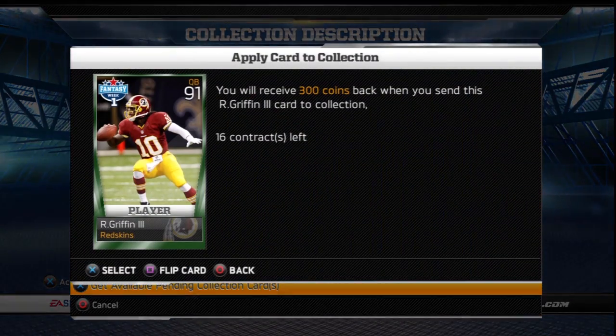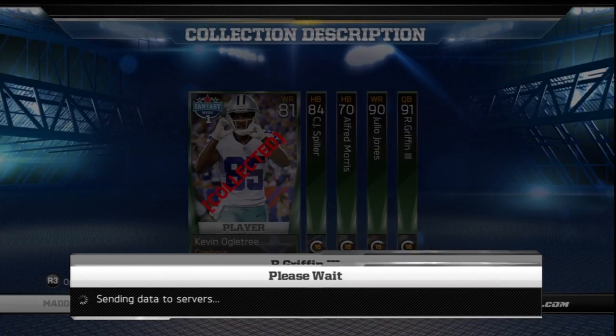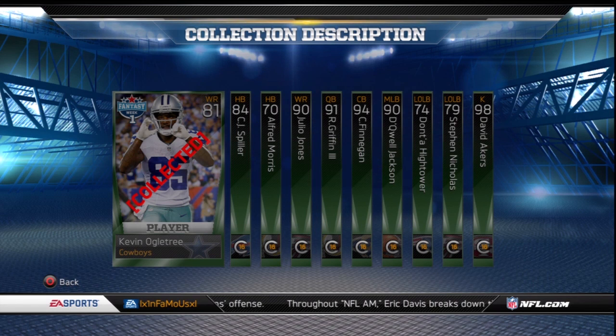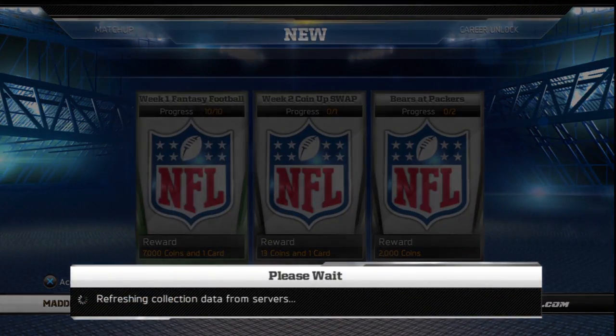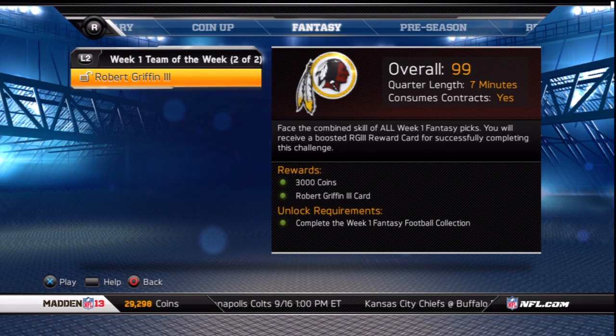Week 1 fantasy cards were also released this past week as well as all the solo challenges to go along with them. You could pull these in pro, all pro, and legendaries. I bought a couple legendaries and an all pro and did not receive any of the fantasy cards, so rather than try my luck pulling them from packs I went with the sure thing and bought all 9 off the auction house. The 10th one, David Akers, you receive for completing all 10 of those week 1 solo challenges in sequence. After collecting all of those you also unlock the week 1 team of the week challenge, where they put all the week 1 fantasy players on a team played on all Madden difficulty with 7 minute quarters.